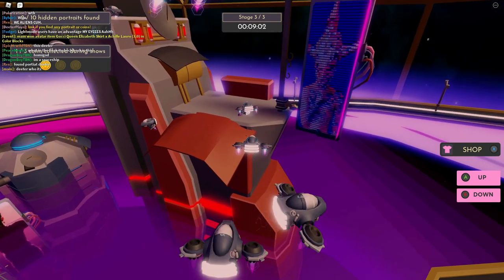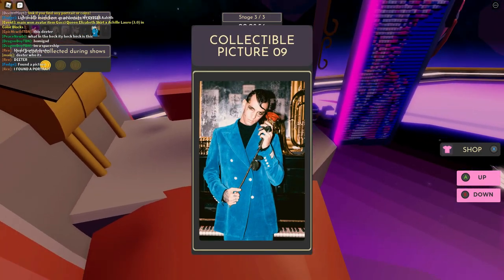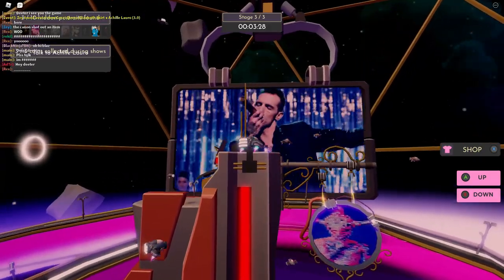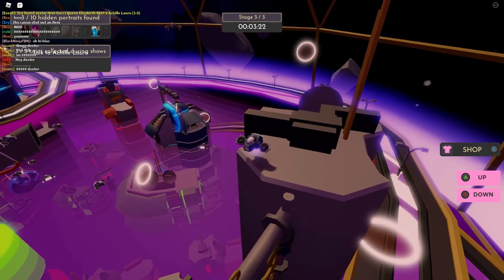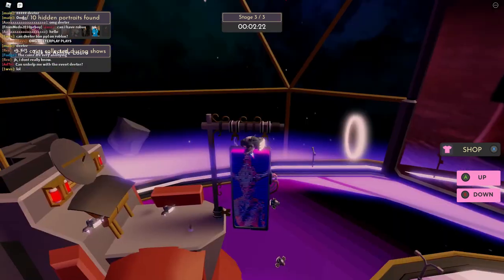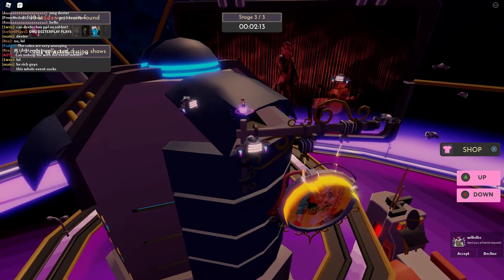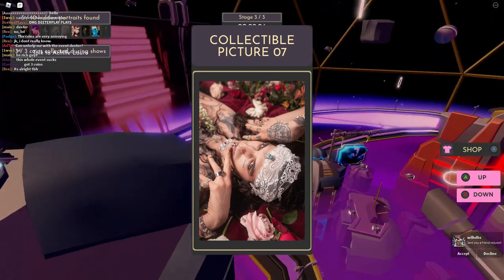Stage three has three portraits. The first one is on top of one of the buildings. The second is on top of a bigger building — you can see a little sign at the bottom to identify it. You have about 10 minutes per stage, so as long as you know where they are it's not a problem. The last portrait is on the side of another building.